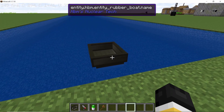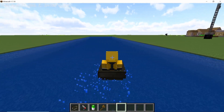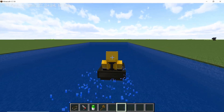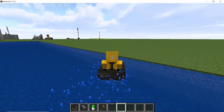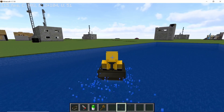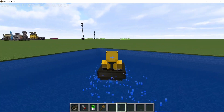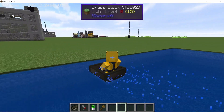As for rubber boats, these are crafted using 5 PVC pieces or 5 rubber pieces. They are faster than normal wooden boats, they can turn much more smoothly and you can take tighter turns, and they won't break when collided with solid blocks like how normal boats work. This boat is pretty fast compared to what the normal boats are, and that's the rubber boat.